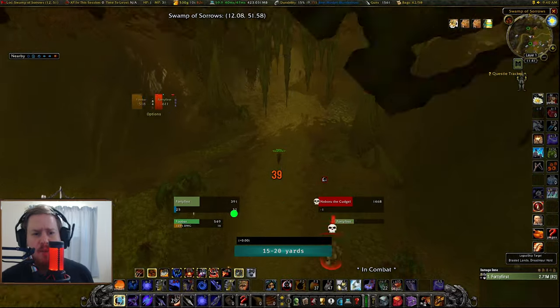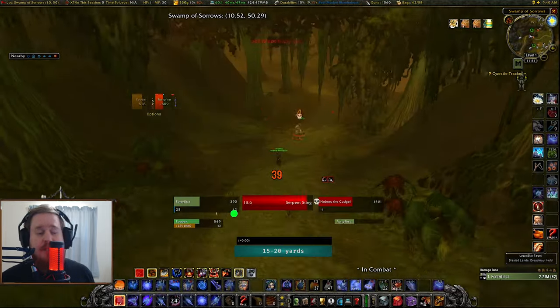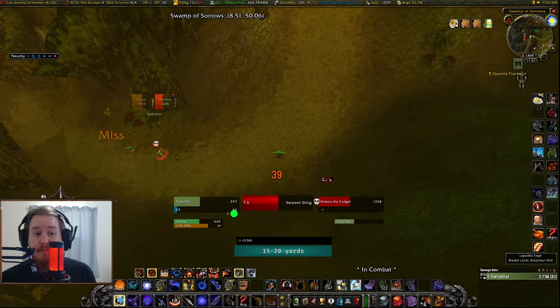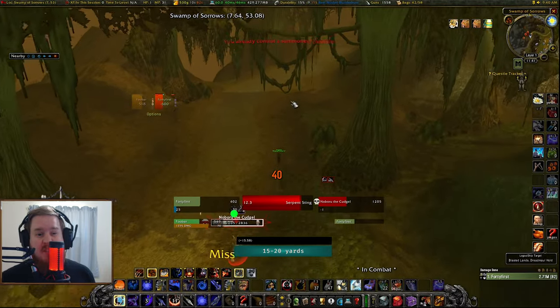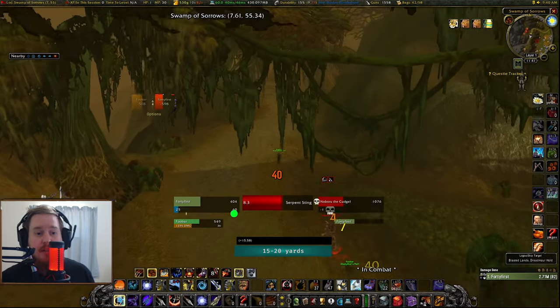Once you get nice and west with only Nobuo on you and no other beasts, the kite becomes very, very easy — all you have to do is run away with Cheetah, and it can't do anything to you. I like to use Chimera Shot here rather than the Beast Mastery rune, as it does a little bit of extra damage. Against much higher-level mobs your pet isn't going to hit very often, but Chimera Shot is actually pretty good at still landing.